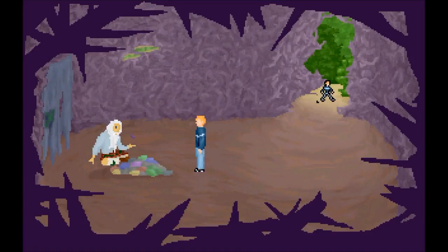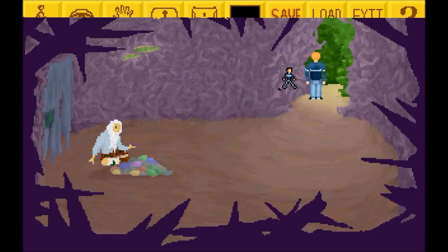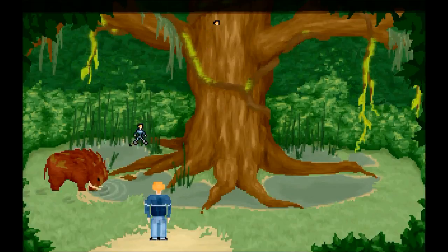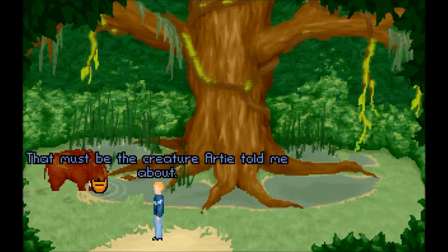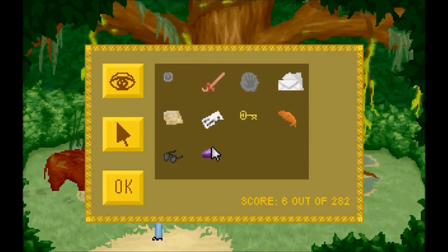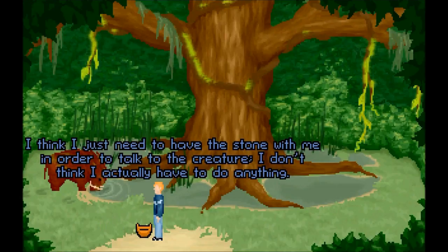So let's go forward and meet the beast. This game does have a save function, so I can save my game to make sure I don't die. This must be the creature Artie told me about. I need to use the stone — I have my magic stone. I've got a score of six. I've got a great score.